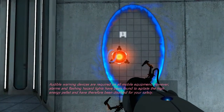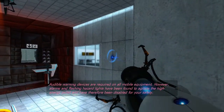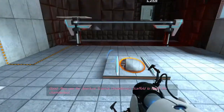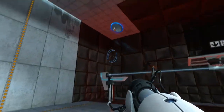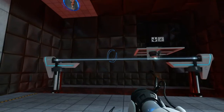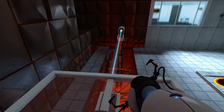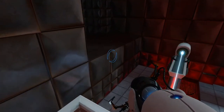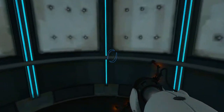It looks like fireworks. Alarms and flashing hazard lights have been found to agitate a high-energy pellet, and have therefore been disabled for your safety. I need to go through the portal quickly. We've also got this platform here which moves after activated, which is interesting. That's kind of another element — actually I wouldn't consider it an element, it's just a moving platform, so we have to keep that in mind.